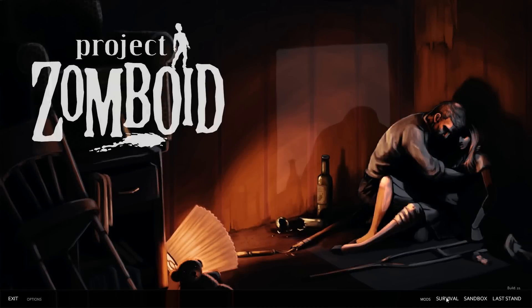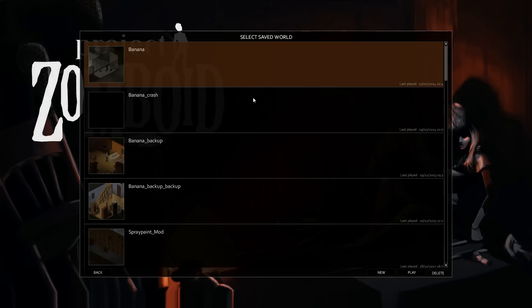Hello everybody, and welcome back to another exciting episode of the wonderful Webulous Project Zomboid, the banana save file, and we are currently at the gun shop behind Twiggy's Bar.